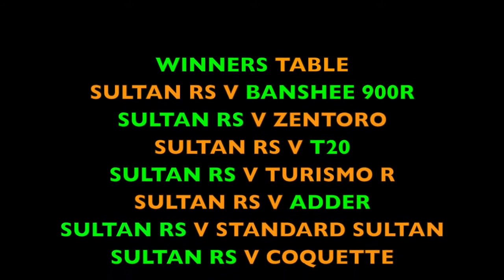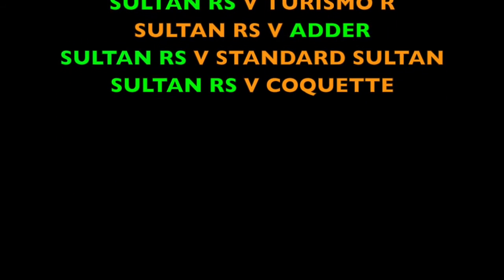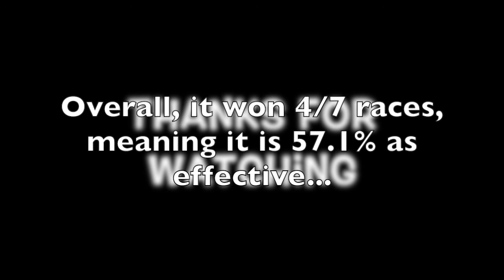So just to recap: Banshee won, Zentorno lost, T20 won, Turismo lost, Adder won, Standard Sultan lost, Coquette lost. In total the Sultan RS won four out of seven of the races, meaning it's 57.1% effective. Thanks for watching.